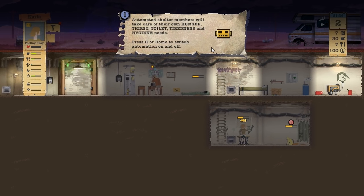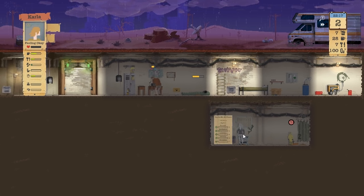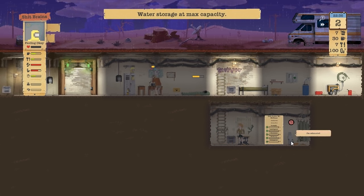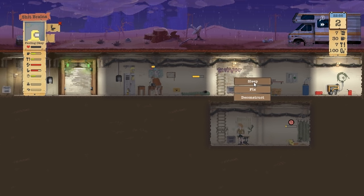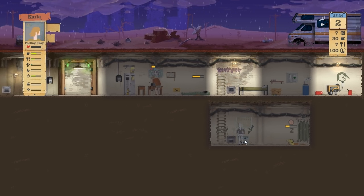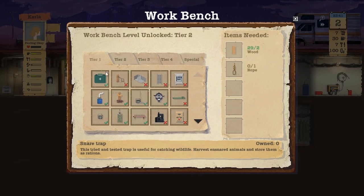Automated shelter members will take care of their own hunger, toilet tiredness, and hygiene needs. Press H or home to switch on and off. So we can automate them if I want - that was automated. I've got 10 XPs. He's cleaned it out. Use the toilet, you little Shit Brains - use toilet and then go to bed. The two adults can go out on a quest. What else can we build? Can we build a first aid kit? Build a first aid kit.